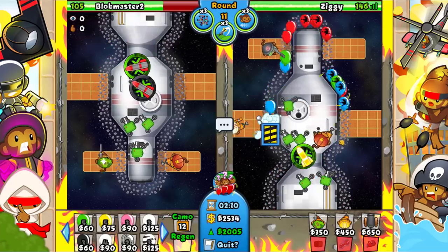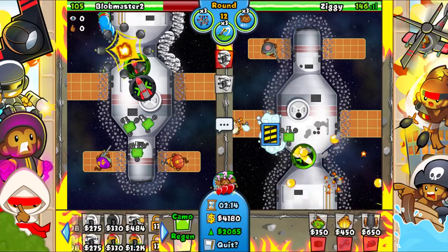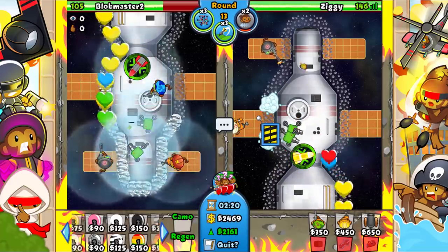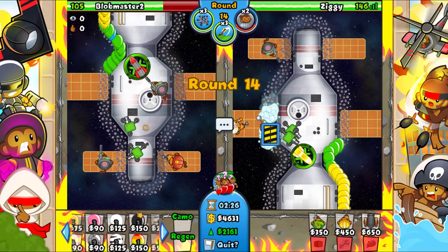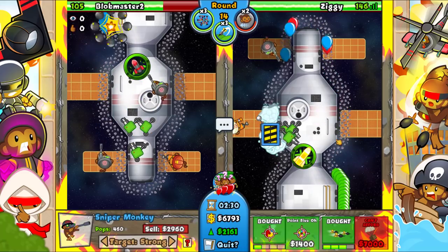We're gonna go ahead and go for a balloon trap over here. Since he did not get up any camo defense, let's just do this — go for an extra slow. I think we should just easily take the win here. I was gonna sniper farm but sometimes your opponents aren't good and you can take them out early. Okay, he doesn't suck. Well done buddy — well done.